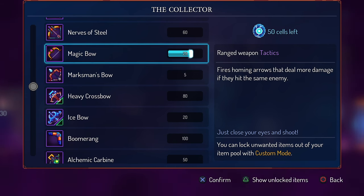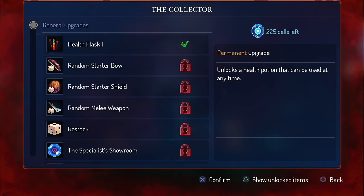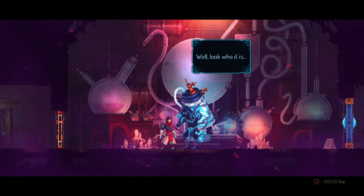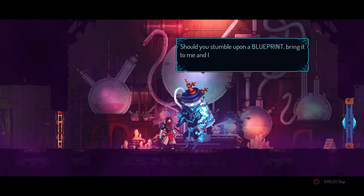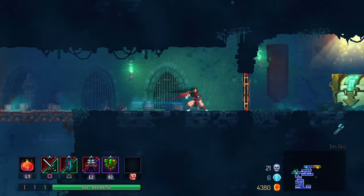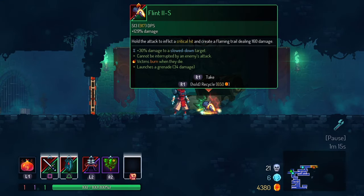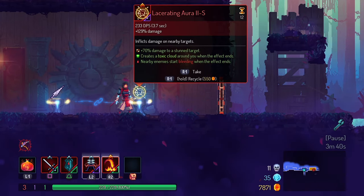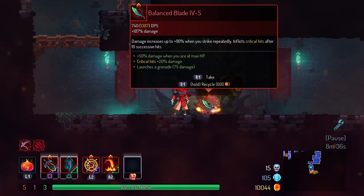Another way that Dead Cells works is through meta progression. Once you unlock an item, it gets added to the item pool, and whenever you unlock a permanent upgrade, that upgrade will always be part of your gameplay. An example of unlocking an item is finding a new weapon blueprint and spending cells to unlock it from the Collector — the character you'll meet between levels who sells upgrades and items. After you unlock that weapon, it will be in your item pool, meaning it will always have a chance to show up but is not guaranteed. Item drops are random, but they pull from the item pool, so the more things you unlock, the more varied your runs will be.